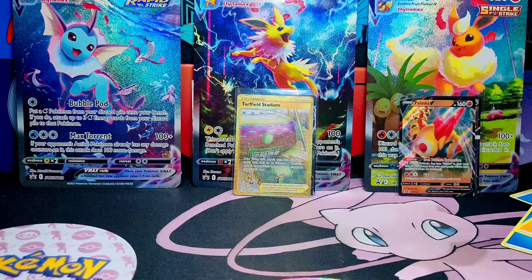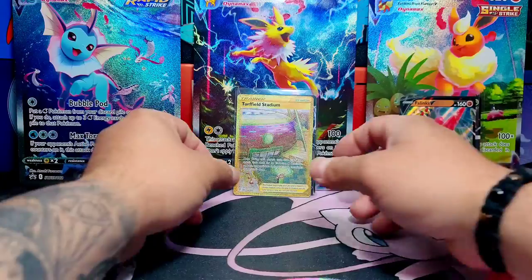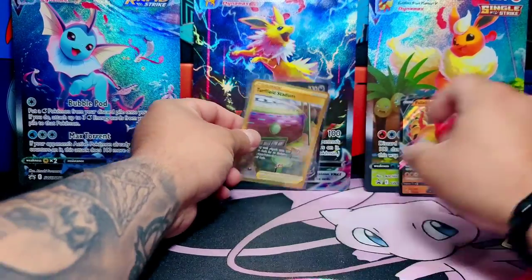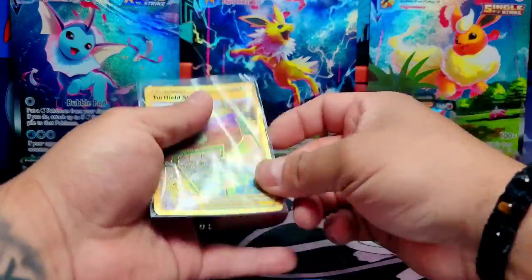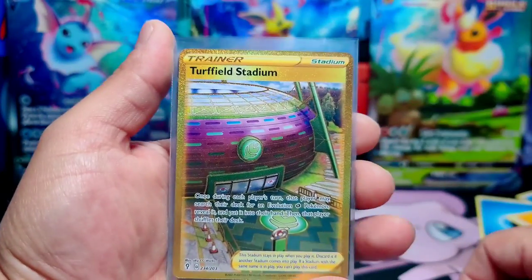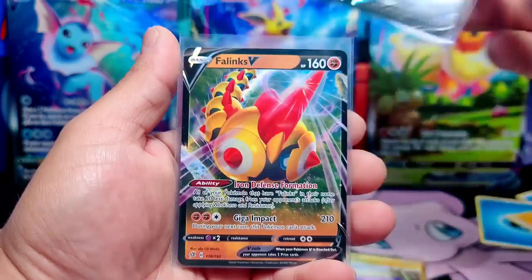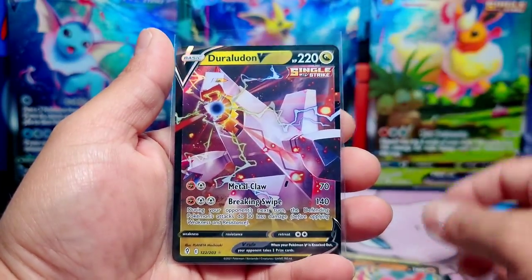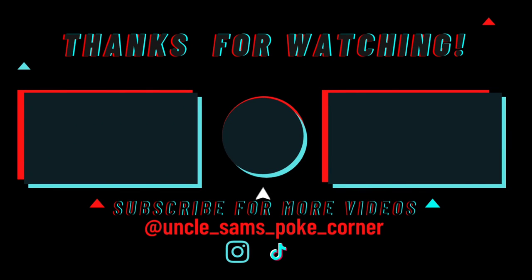All right — no hits. Vaporeon gets zero hits. Jolteon has two hits, and two hits on Flareon. Let's see what the hits are: Turffield Stadium, Tyrannotar V, Incineroar V, and a Duraludon V. That is it for today — please don't forget to like and subscribe. Turn on the notification bell to be notified when I upload new videos. See you in the next one. Stay safe. Bye!